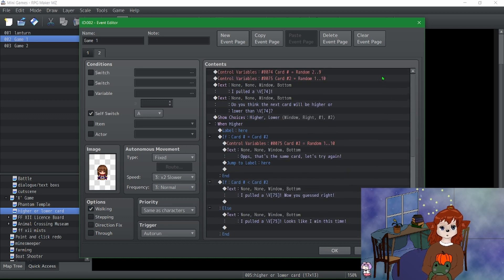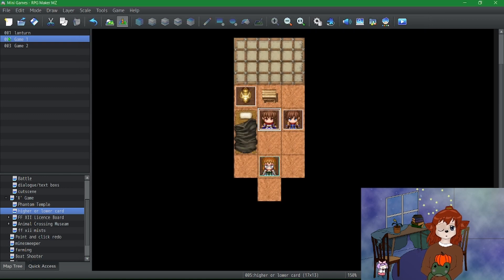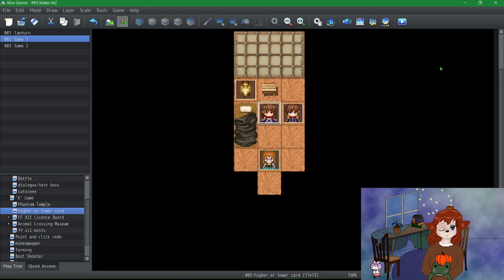After it goes through all of this, it turns the event off and goes back to the main page. And yeah, that's all there is to it. It's a pretty simple minigame and I honestly enjoy it because there is no skill involved — it is completely luck. Sometimes you just want to turn your brain off and make a random guess.